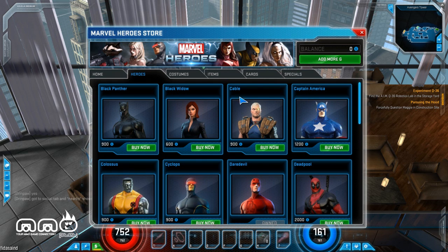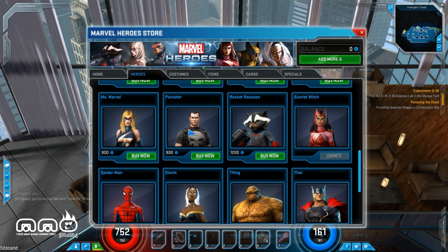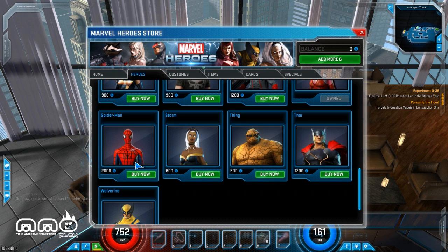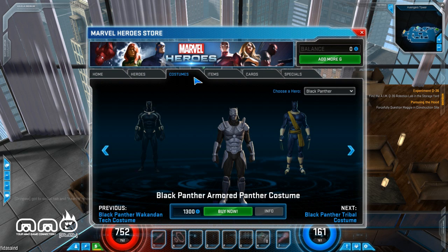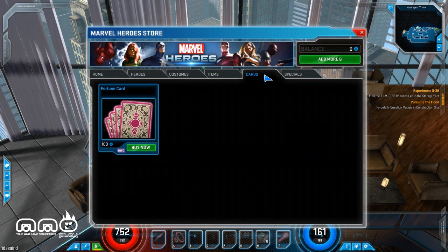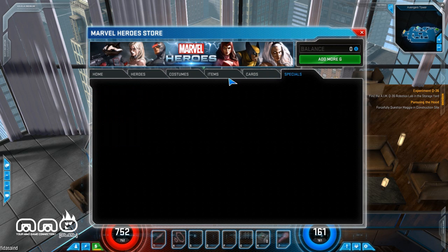Let's go look at some of the things you can get. Black Panther is 900, Black Widow is 600 — so these are like $9 and $6. If you want to play Spider-Man, that's effectively $20. Different costumes are around $13. These are completely optional — they're not adding anything stat-wise — but that is quite expensive. If you're a fan of fluff and you want to support the developers, it's not too cheap to do it.